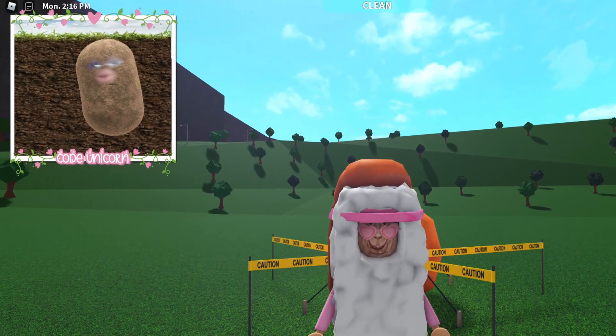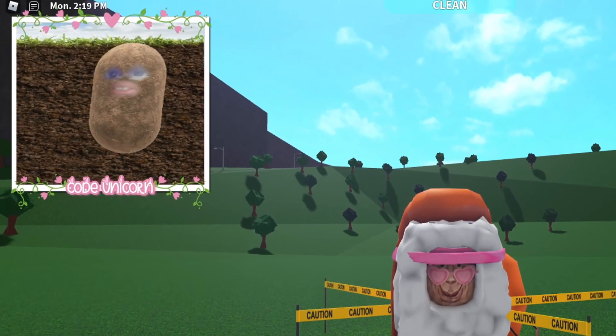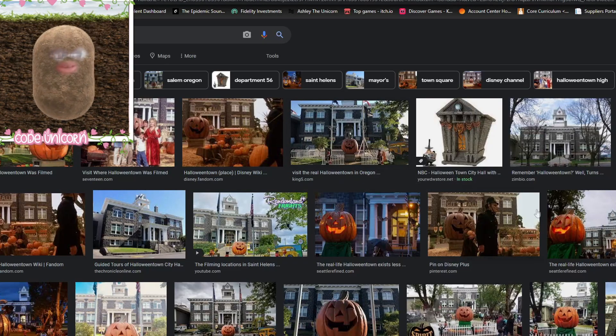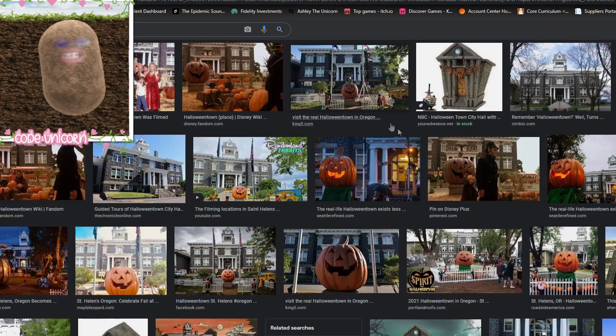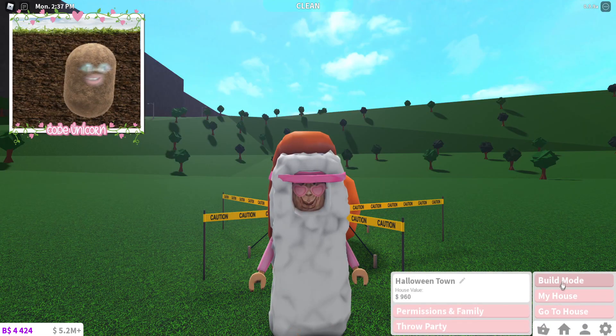Today we're actually gonna build the city hall of Halloween town. We went over what we're gonna build in the previous video, so go check that out. If you hear some squeaking in the background, that's my dog. Here's Halloween town city hall — that's basically what we're gonna build. Here's a better picture of it, and we also have a pumpkin in the middle that we're gonna add.